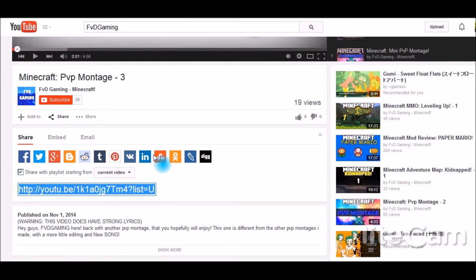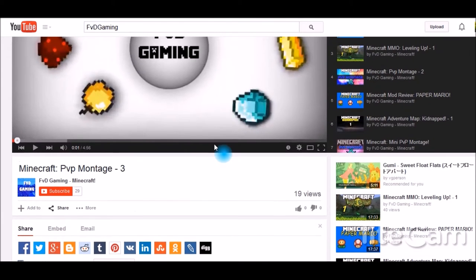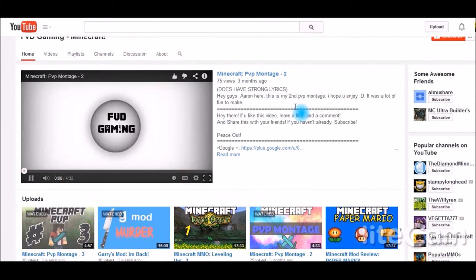Most of my viewers come from YouTube searches — they search Minecraft and my videos pop up — but some do come from outside website links. This is all tracked in your analytics so you can see where most of your traffic is coming from. If you're not getting many outside visitors, share more and get it on different places. I post my videos in many different places, especially for important announcements and contests, to get more people to see it.